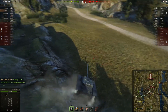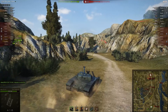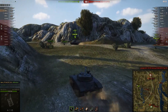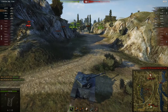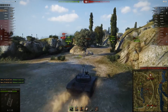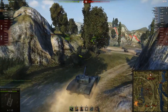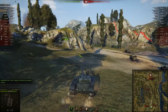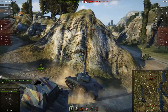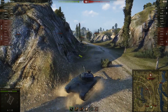They are at a two-tank disadvantage, so everything they do has to be calculated — no risks. They control their part of the map, but there are two enemy tanks near their base. The only thing Harro can do is go back and deal with those tanks. The TVP is well-positioned. The Bat-Châtillon artillery is doing the sensible thing too — not staying put to let enemy heavy tanks or tank destroyers get to it, and relocating nicely.